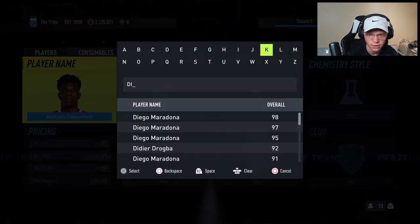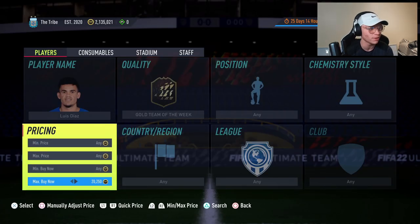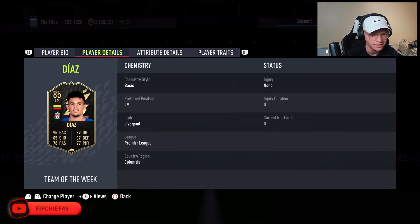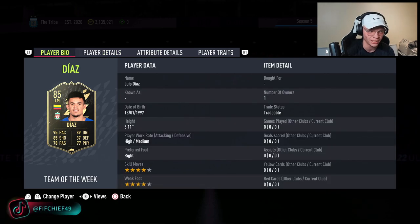Next up is Luis Diaz. I like the look of him as well. Some of these picks are fodder-type ones, but I think because he's a decent card in game he's going to rise well out of packs. If you can get him at 18–19k, it's just a little too good to sit at that price for a Liverpool Team of the Week card. He's too popular and too good to stay this cheap.